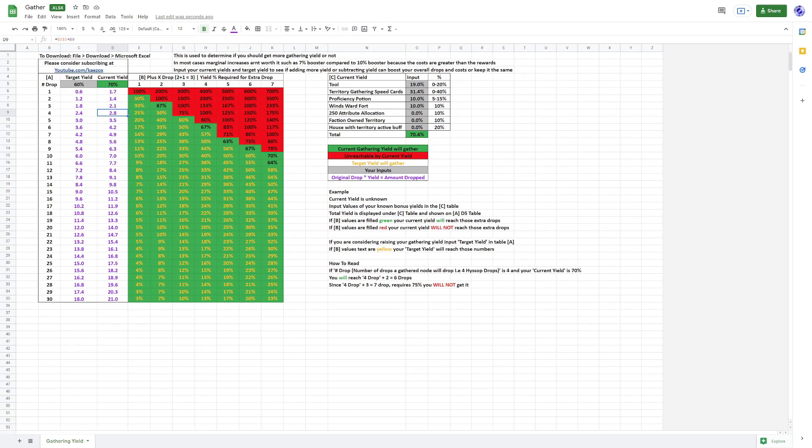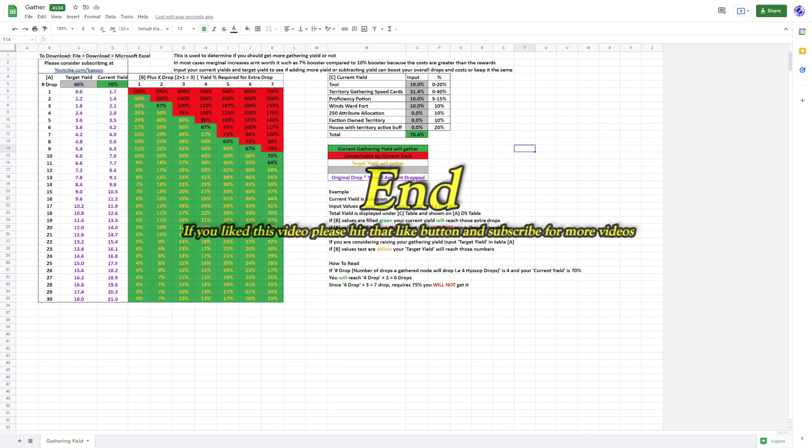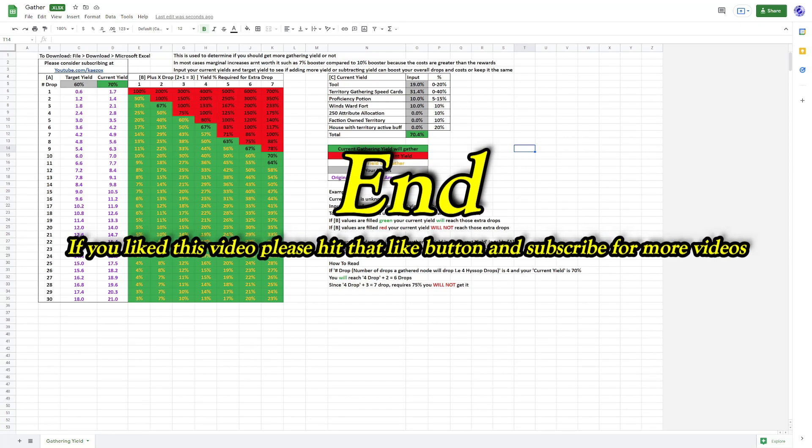And that's pretty much it. You can just go to File, Download, Microsoft Excel, download it, open it up, and play with it with your own numbers. I hope you enjoy this calculator. If you did, please hit that like button and subscribe for more videos.